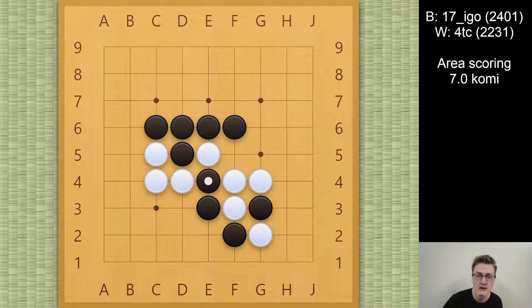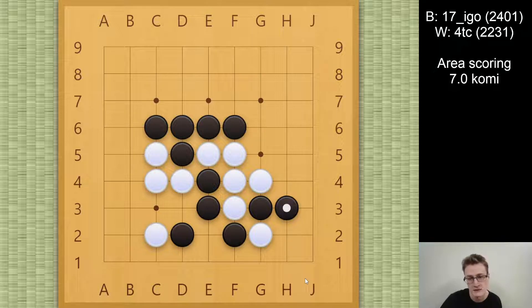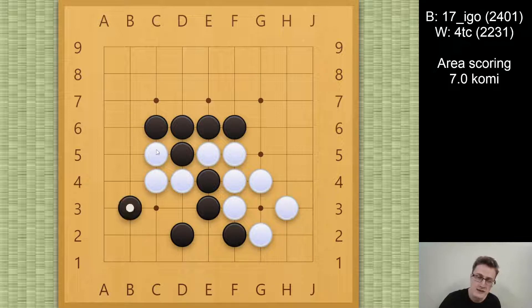It would not be a good idea to connect e5, because black can make good shape with the stones inside, and now white will be in trouble on either one of the sides. If white plays from this side, black can extend this stone, and we can see either black captures this or this. And if white fixes this side, then these stones are dying instead.